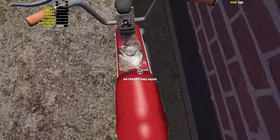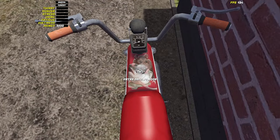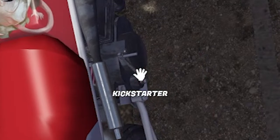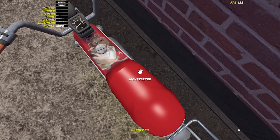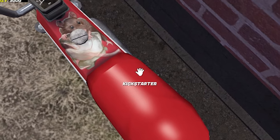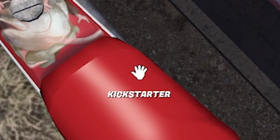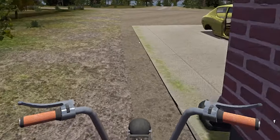After this you can sit on the moped and enter drive mode by pressing the enter key. Look to the left and lift the kickstand with a left click, then look to the right and push the kickstarter down, also with the left mouse button. The kickstarter may take several kicks to start, but after that you can control the vehicle like most driving games.